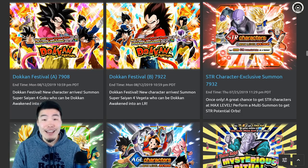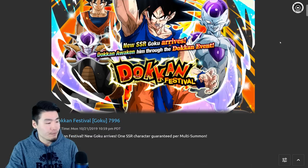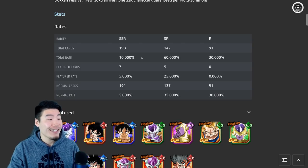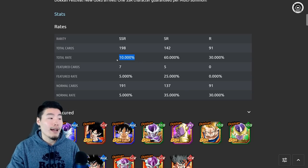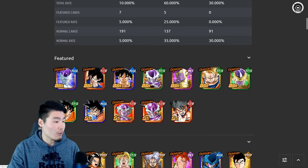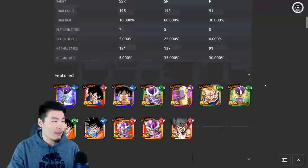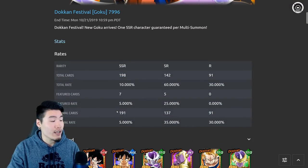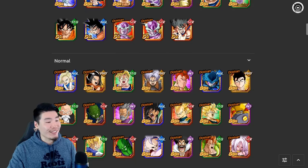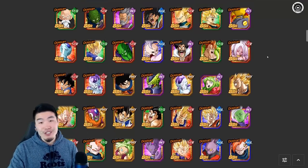Let's dive in and check out the first type of banner — the general Dokkan Festival banner. I'll give you guys some numbers about the rates that apply to basically 99.5% of the banners in this game. Most of them will have a 10% SSR rate, 5% for featured units, and 5% for non-featured units. For this banner, there are 7 featured SSRs and 191 unfeatured SSRs. That means your rates of pulling a featured SSR are much higher than pulling any specific unfeatured SSR in the pool, even though it doesn't always feel like that when you're summoning.